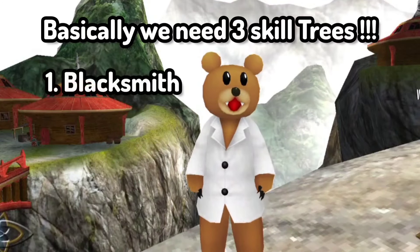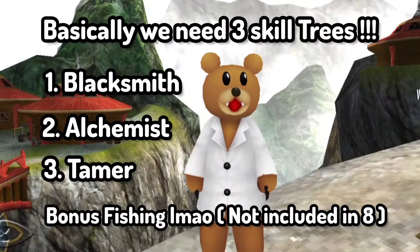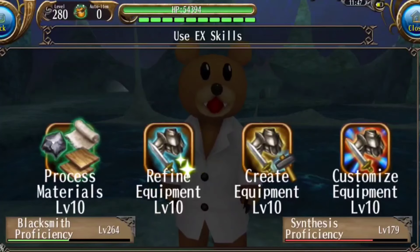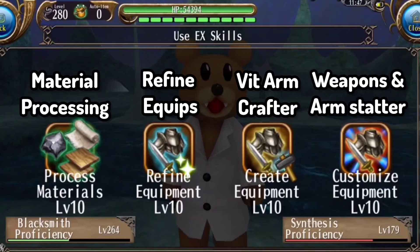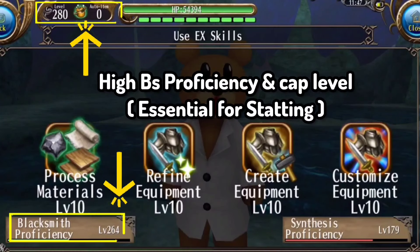Basically we need 3 skill trees: Blacksmith, Alchemist, and Tamer — and we can include Fishing also. Utility characters don't play in the game or fight, but rather they help outside the battle. We can process materials, refine equipments, create equipments, as well as customize equipment. As you can see, I have a very high blacksmith proficiency as well as a high level.